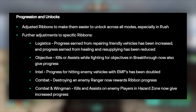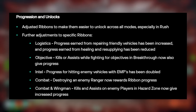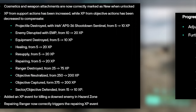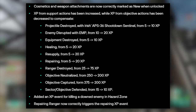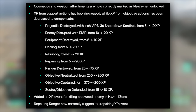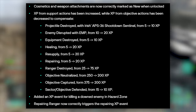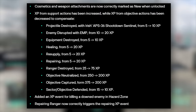For progression and unlocks, they adjusted ribbons to make them easier to unlock across all modes, especially in Rush, and made further adjustments to specific ribbons. Cosmetic and weapon attachments are now correctly marked as new when unlocked. XP from support actions has been increased while XP from objective actions has been decreased to compensate. They also added an XP event for killing a downed enemy in Hazard Zone.